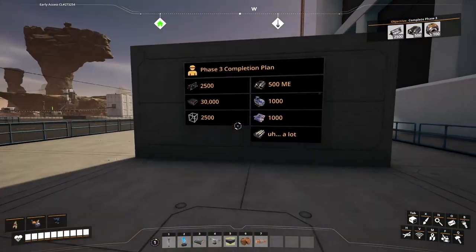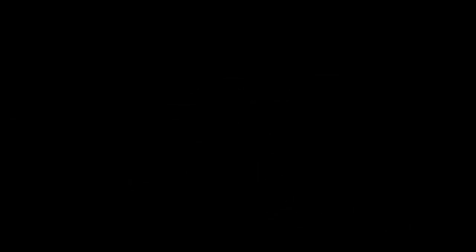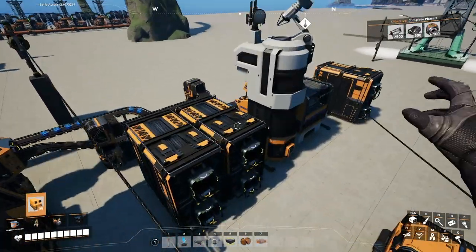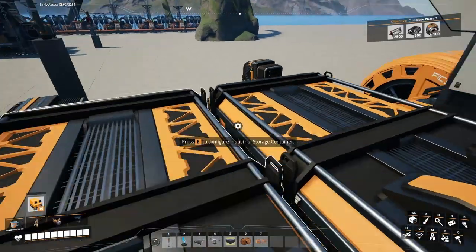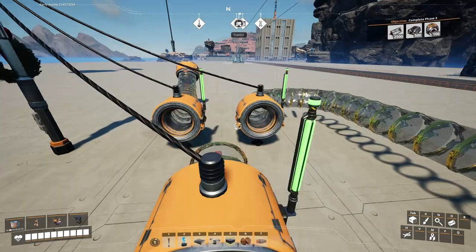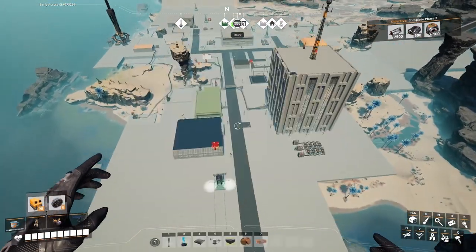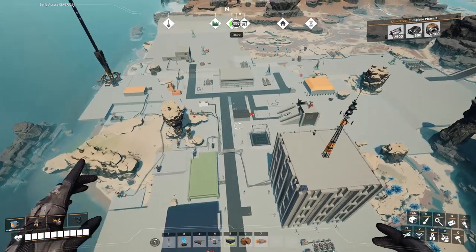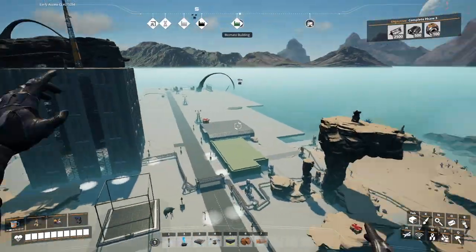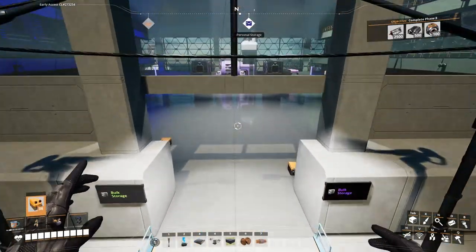Alright gamers, allow me to walk you through the Phase 3 completion plan. Back at the refinery, we're producing so much plastic that we're actually having to sink it because this thing is full. We've been focusing on the next stage of production and collecting all sorts of materials, while also building out the foundations that will be necessary for these large factories I have planned.